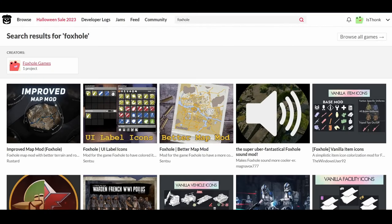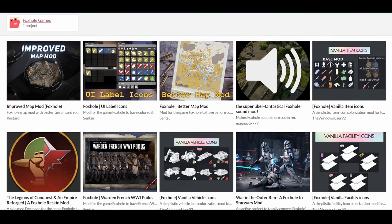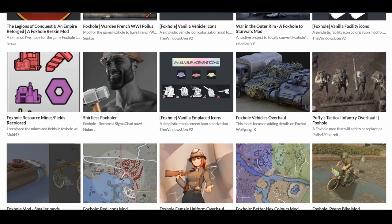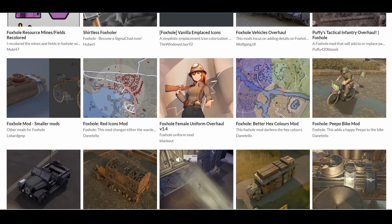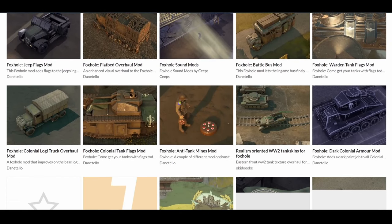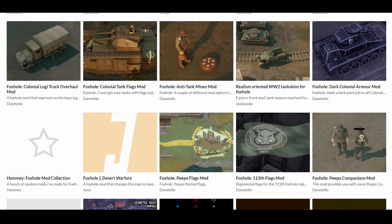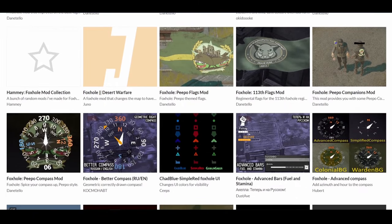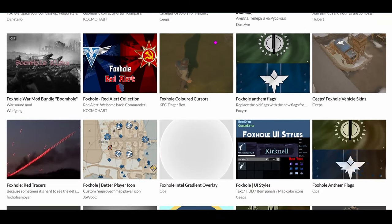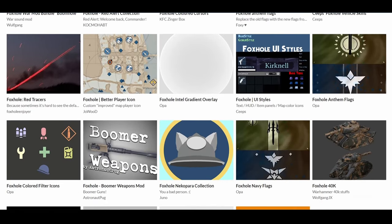Now for the mods. Foxhole has many mods that can do anything from small UI changes to entire vehicle overhauls. In this video though, we will only be looking at three essential mods to improve your Foxhole experience. You can find mods on websites like Nexus Mods and itch.io, and on Discord servers like Voxel Mod Nexus. The links to those websites and the mods listed in this video are in the description.